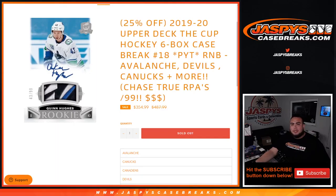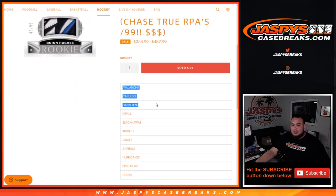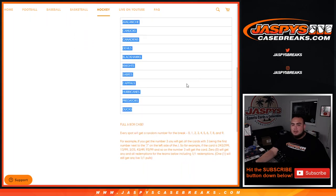What's up everybody, Jason for JazBees Case Breaks. This is a quick little random number block randomizer for the 1920 Upper Deck The Cup hockey six box case break. Precursion number 18 - teams include the Avalanche, Devils, Canucks, and much more. Chase true RPAs - those are big money hits. Get a piece of all of these teams for a fraction of the price.